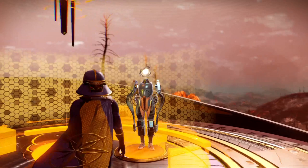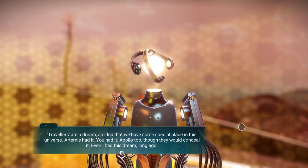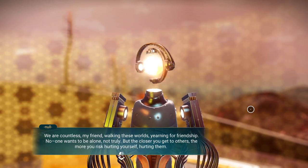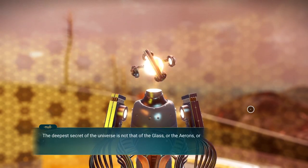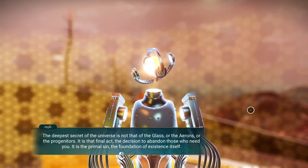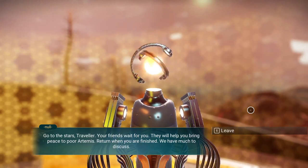'Travelers are a dream — an idea that we have some special place in this universe. Artemis had it. You had it. Apollo too, though they would conceal it. Even I had this dream long ago. We are countless, my friend, walking these worlds, yearning for friendship. No one wants to be alone. Not truly. But the closer you get to others, the more you risk hurting yourself. Hurting them. The deepest secret of the universe is not that of the glass, or the Aarons, or the progenitors. It is that final act — the decision to abandon those who need you. It is the primal sin, the foundation of existence itself. Go to the stars, traveler. Your friends wait for you — they will help you bring peace to poor Artemis. Return when you are finished. We have much to discuss.'